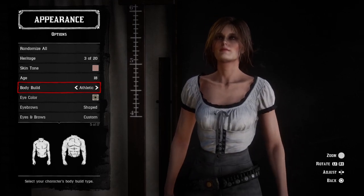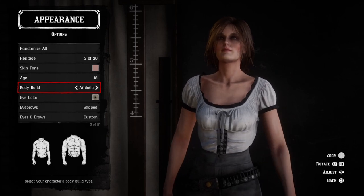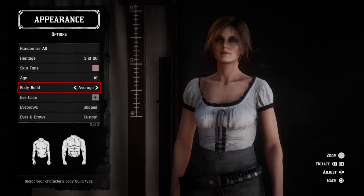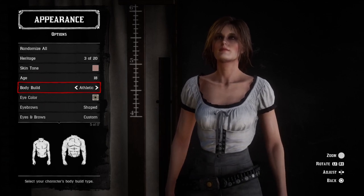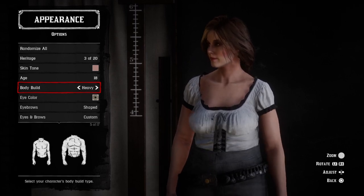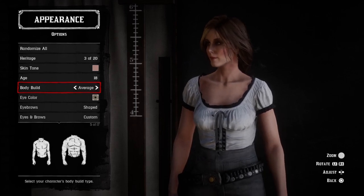Switching between athletic and average you can notice the lowering and increase of the chest, the lowering of the shoulders, and the thickening of the waist. Going between average and heavy seems to be the biggest jump between shapes. Her shoulders appear to stay the same width but her arms, chest, waist, and jawline become larger.